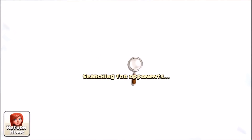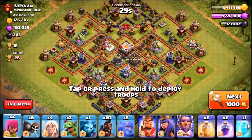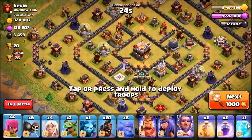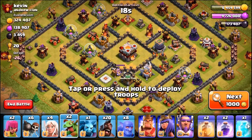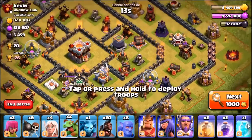We got about 16 trophies from that search. Now we're looking for some gold as well. Here we go — 300,000 gold, not bad at all, and he's got four air defenses centralized in the middle. That means we can create a funnel using the baby dragons. Let's take a look at this base.